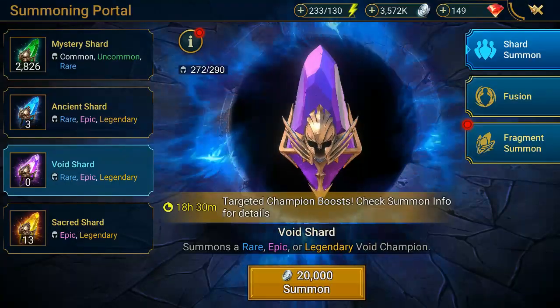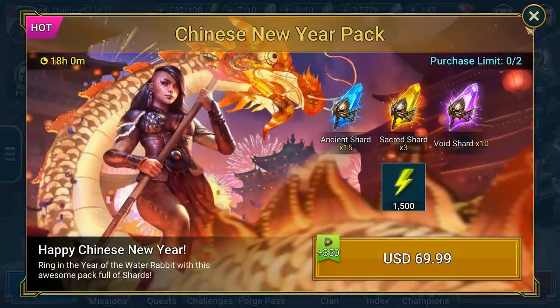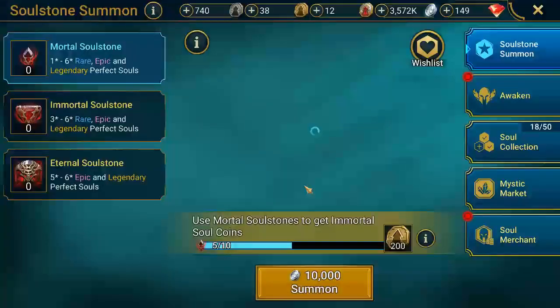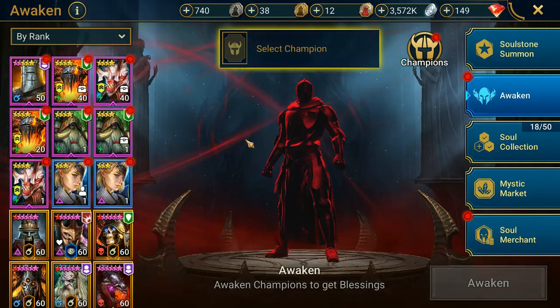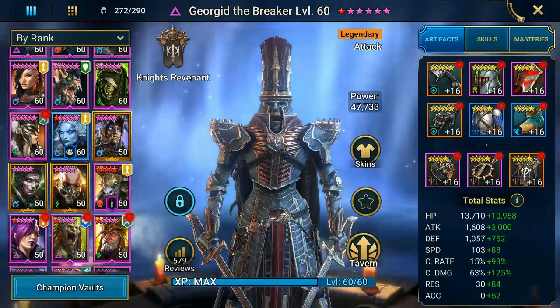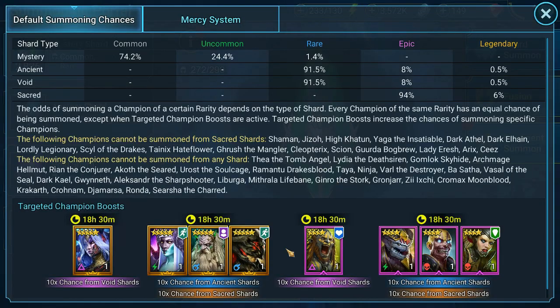Man, that did not go well. To be honest, I would not be buying purple shards for a while - I can't even get a second Man-Eater. It's on a 10x and they're giving me everything except the one epic I want, giving me everybody else but him.